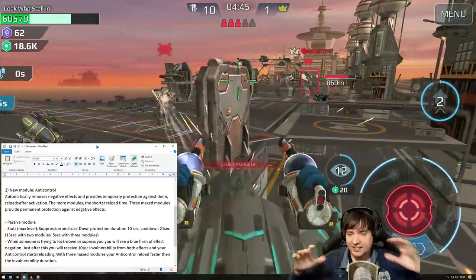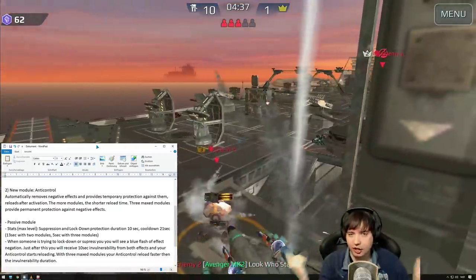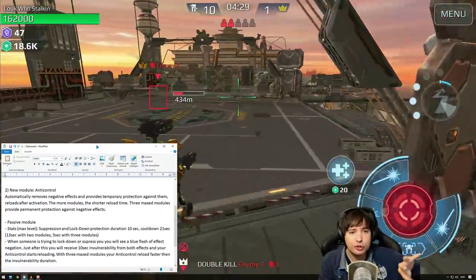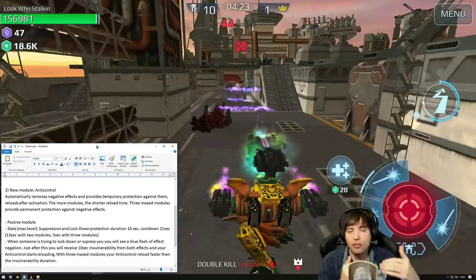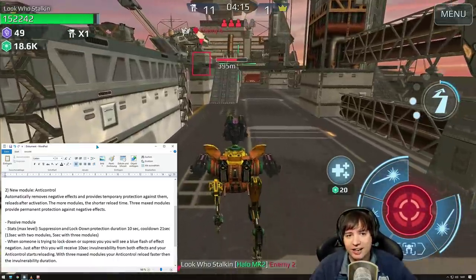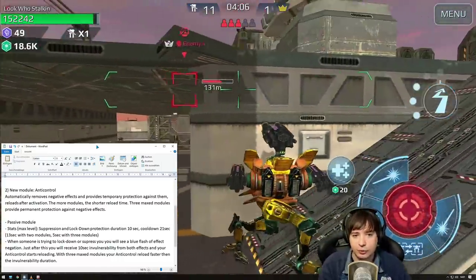Here's how it works: the Invader jumps at you and suppresses you with its suppression jump. The module kicks in, automatically removes the suppression, and also provides you with a 10-second protection against suppression and lockdown — and that's with just one of these modules. I think the best way is to actually just use one; you don't need three of them because you already get a 10-second protection every time somebody starts a negative effect against you.